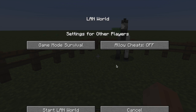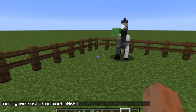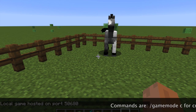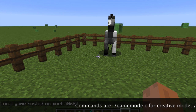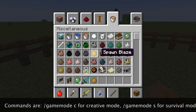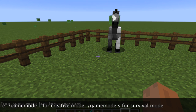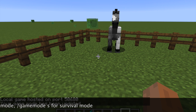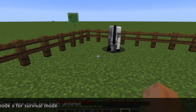What you want to do is go to your game menu, open to LAN, turn Allow Cheats on, and then start the LAN world. Then you want to type 'gamemode c' and that switches your game mode into Creative. If you wanted to do strictly survival, you'd type 'gamemode s' and that makes it survival.